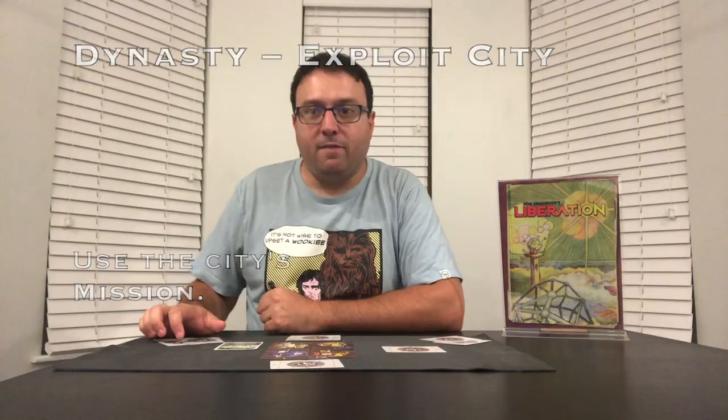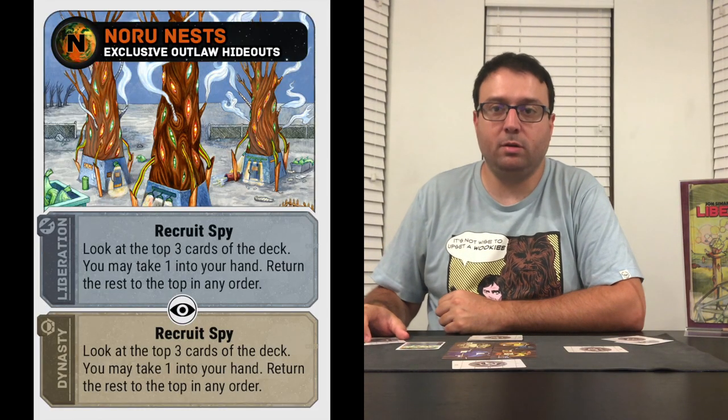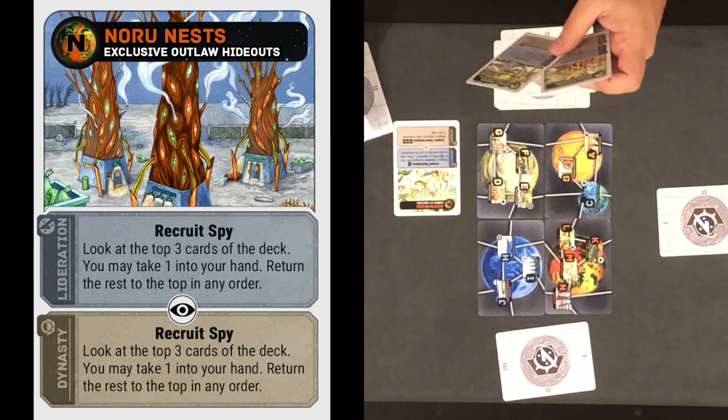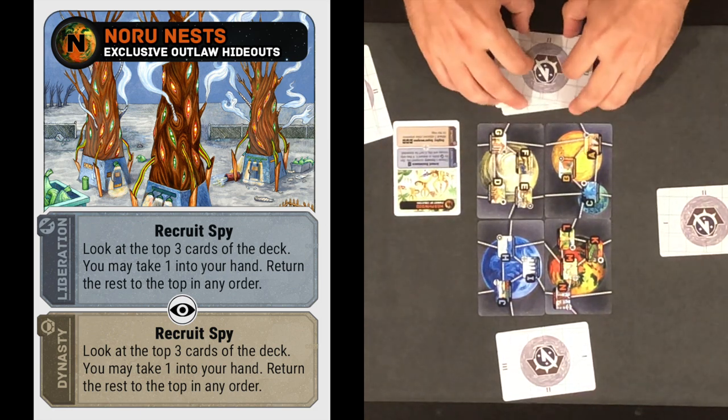For example, if I have N as an occupied city, I can exploit it, use its Recruit Spy action, look at the top three cards of the deck, keep one if I want, and put the other two back in any order. Since I'm trying to narrow down where the Liberation base is, it's a great action — I've gotten a bunch of information and might have an idea of what city to attack next turn.